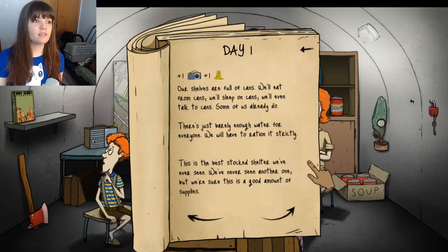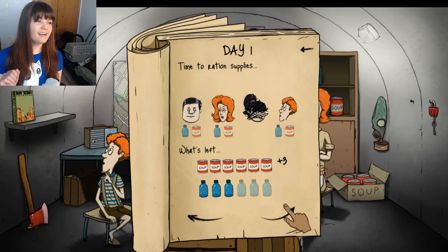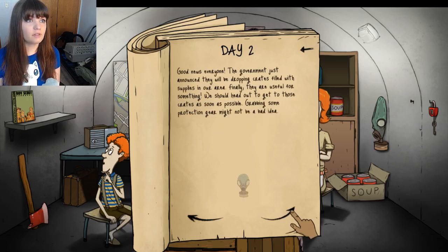This is the best stocked shelter we've ever seen. We've never seen another one, but we're sure this is a good amount of supplies. They do not need to eat or drink today. The Boy Scout manual helps — it lengthens the time they can go without food, I think it's five days. We keep dreaming about those little things we did back in the day. Good news everyone: the government just announced they will drop crates filled with supplies in our area. Finally, they are useful for something. We should get out to get those crates as soon as possible.